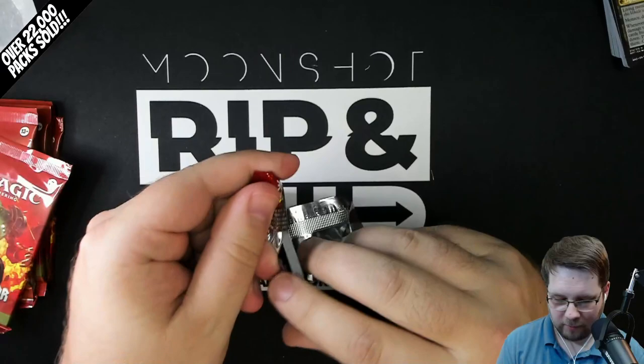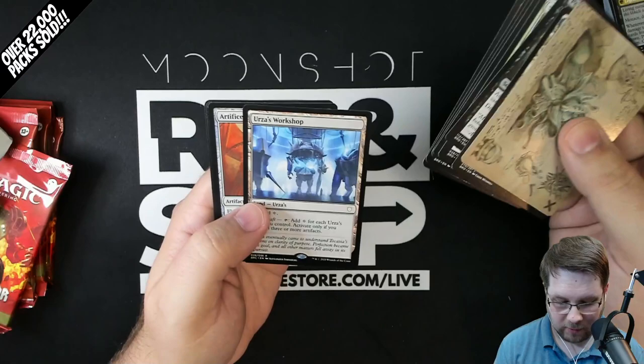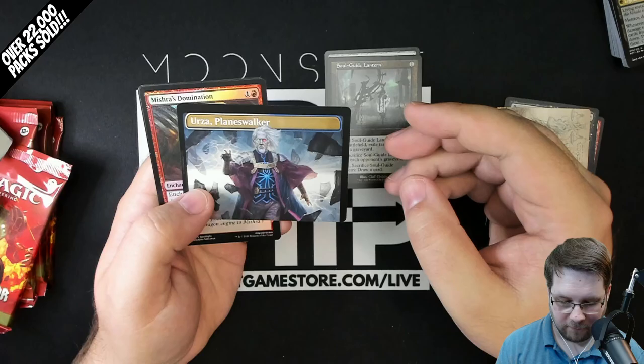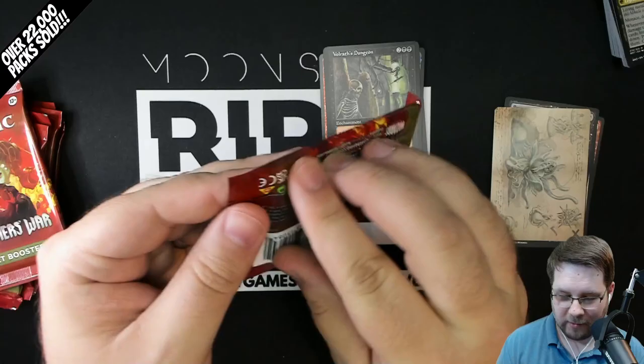You also get eight set packs, so we will see what we pull here. Starting out with a list card - list cards do show up in about one in four packs. Starting with Urza's Workshop, a set rare that works with the Urza lands. Artificer's Dragon, rare. Soul Guide Lantern, retro artifact. Urza, Lord Protector, mythic - first time we've seen this one, the top half of the Urza Planeswalker card. Foil Mistress Domination. And Volras Dungeon, a rare from Exodus. Pretty cool pack there.